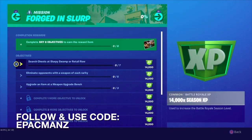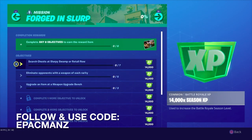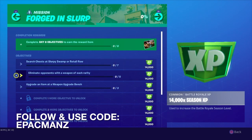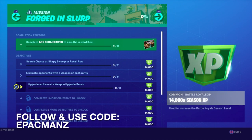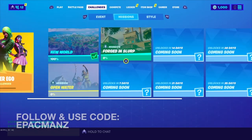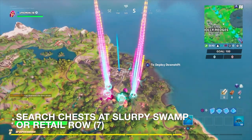Here we have the first three challenges for the Forged and Slurp. We have to search chests at Slurpee Swamp or Retail Row — seven of them. Eliminate opponents with a weapon of each rarity, which is going to be pretty cool. And then upgrade an item at a weapon upgrade bench — we need to do that three times. I'm headed to Slurpee Swamp because I feel like there's going to be a lot of chests available.